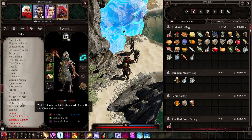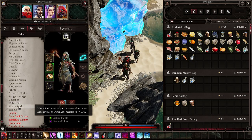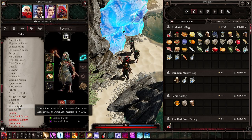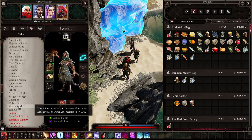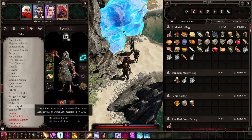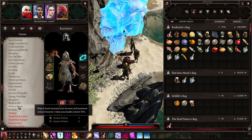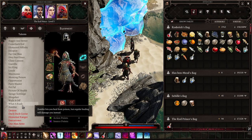Water Rush increases your recovery and maximum action points by one when your health is below 50 percent. I truly believe all characters should have Water Rush — it gives you extra action points when you are below 50 percent vitality, which is really very useful.